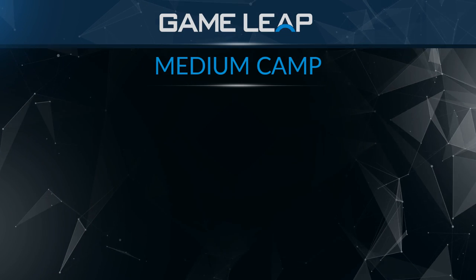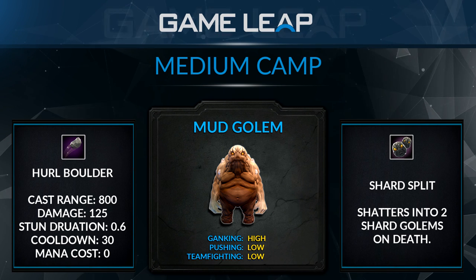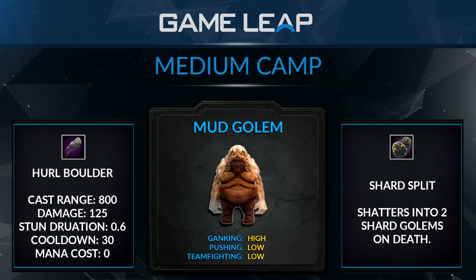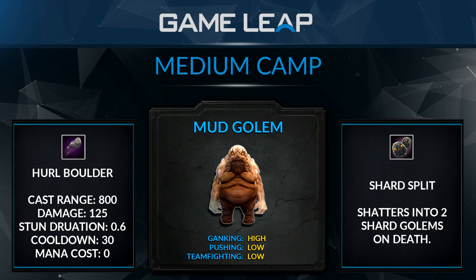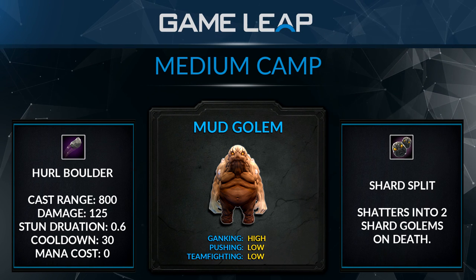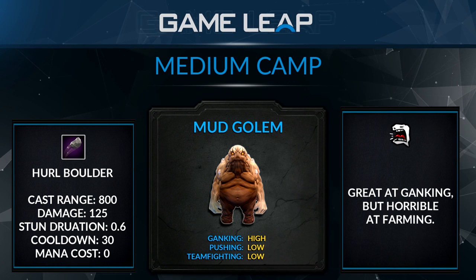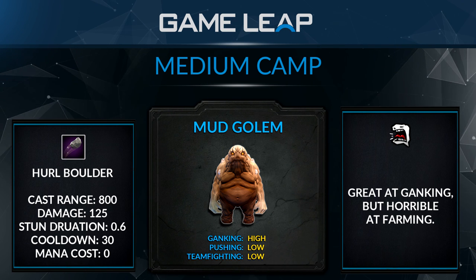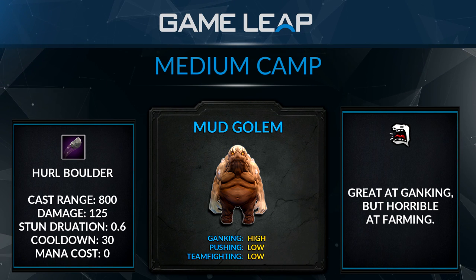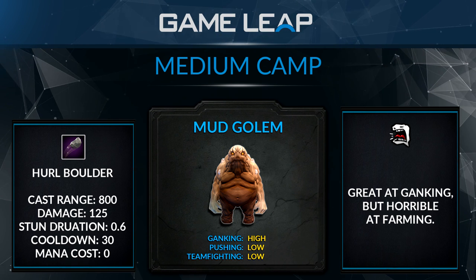The Mud Golems are another medium creep — these guys used to be a nightmare for Chen because you couldn't possess them, but now you can. They don't do a ton of damage. They have a ranged stun with a 30-second cooldown but no mana cost — okay for chaining, but the stun is so low it's not really good for damage. You can use it to interrupt channeling spells like Crystal Maiden's ult. Overall I don't really like these guys because if you take them to gank you have to go back and farm, and they're bad at farming. You want creeps with a fine balance between ganking and farming.